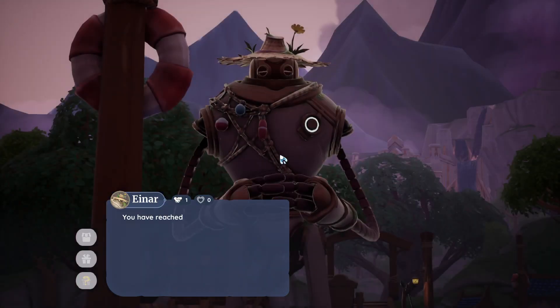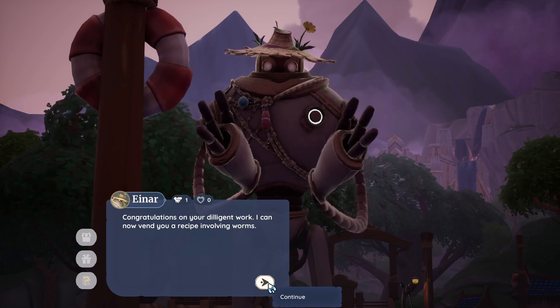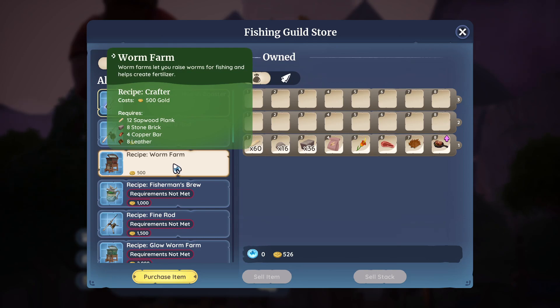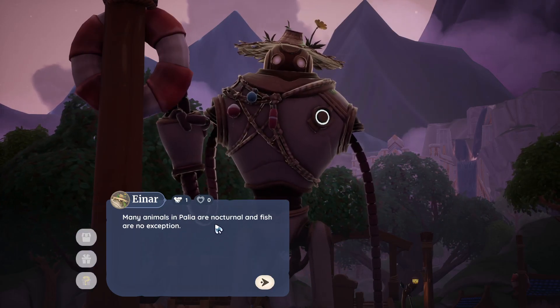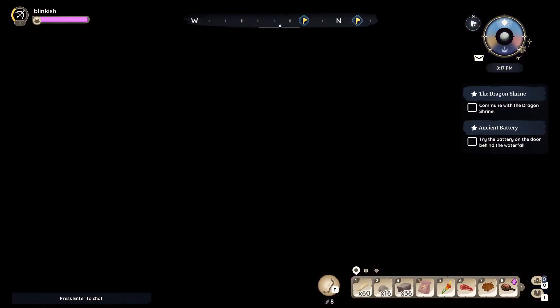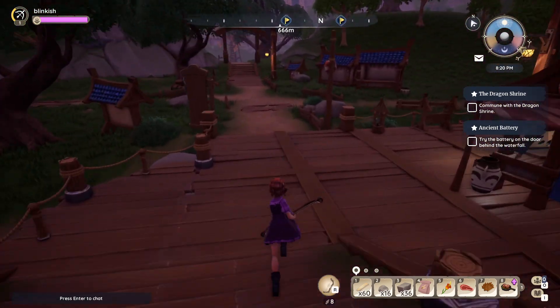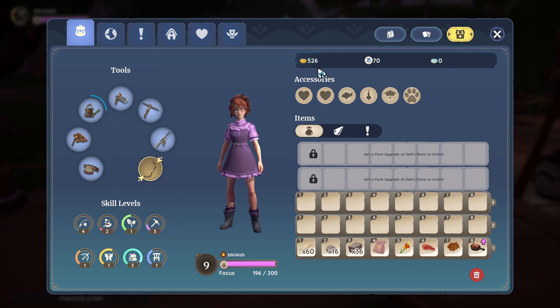Talking to Einar: 'You have reached another level of fishing advancement — congratulations on your diligent work. I can now lend you a recipe involving worms.' It's 500 gold and I've read this is supposedly a good way to make money — but I'll hold on to the money for the moment. 'Many animals in Paleia are nocturnal and fish are no exception — be sure to fish every time of day to catch the greatest variety.' 'The conversation has now ended — goodbye.' I like that! Checking our money — if we were to buy, we'd be at 26. But 500 is easy to acquire.